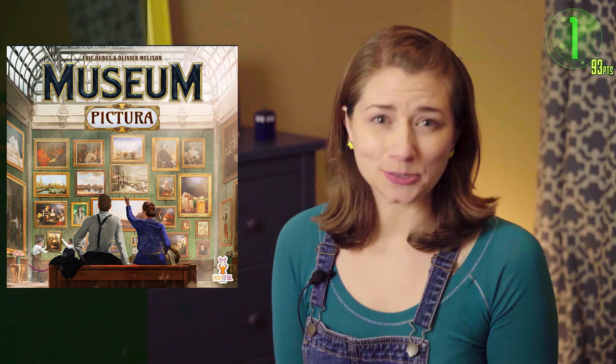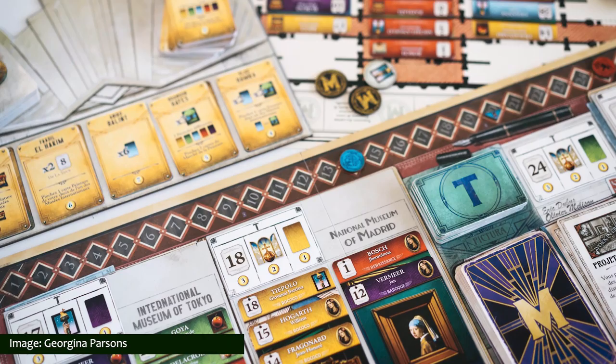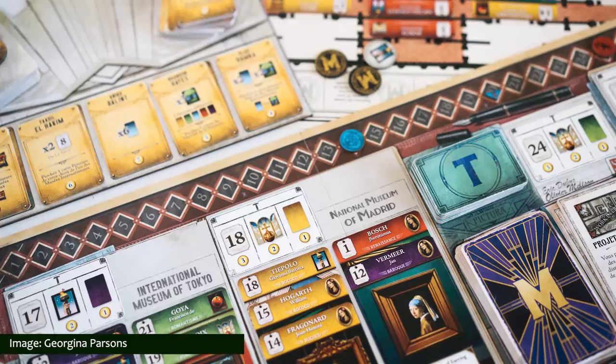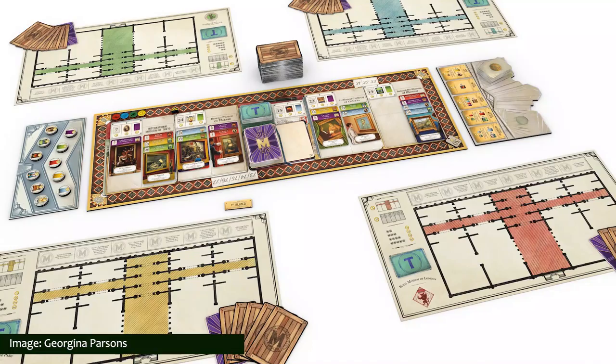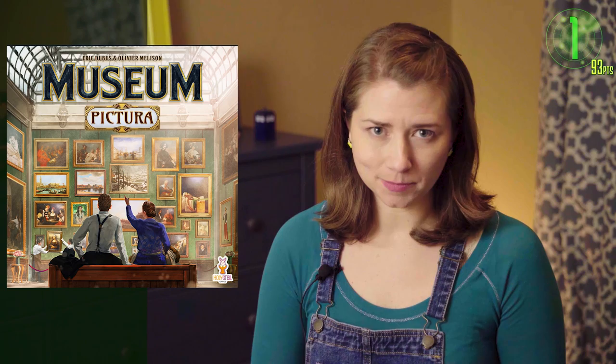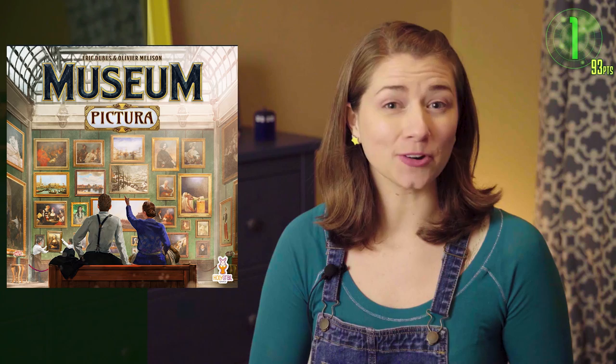The game making the biggest blip on our radar this month is Museum Pictura, an upcoming set collection game for two to four players, currently scheduled to be published by Holy Grail Games in 2021. Set in the roaring 20s, the game puts players in the role of aspiring curators in an art museum and features 180 paintings by Ekaterina Varlamov. The goal is to create collections of history's most iconic works of art by acquiring painting cards and exhibiting them. Museum Pictura builds on 2019's Museum, bringing new mechanics and strategies while maintaining a strong family connection to its predecessor — designed to challenge both new players and veteran curators alike.